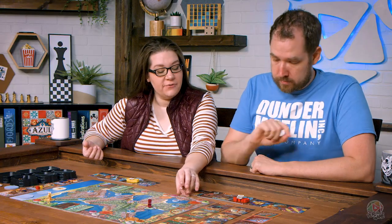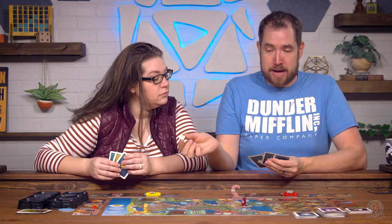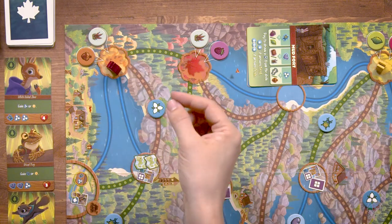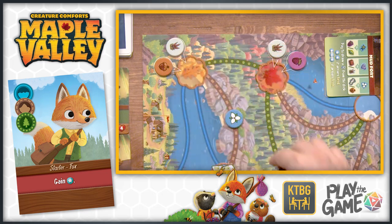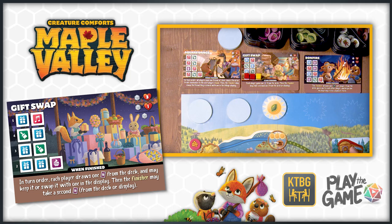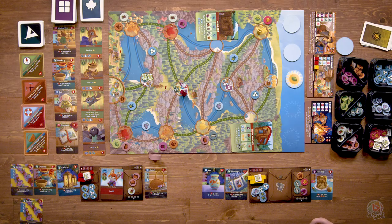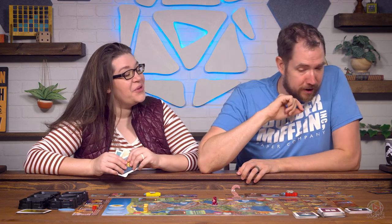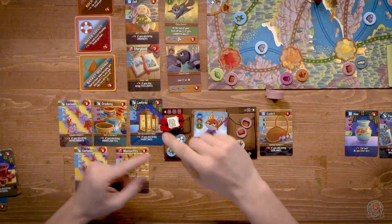Round 3 begins. Using a mini map to travel the rock path and get a flower, then going the forest path to get a patch. Placing a cube on the gift swap to complete it. For completing the gift swap, each player gains one face-down favor from the deck, and the finisher gets a second one from the deck or display. Taking marionettes as the second favor choice - strategically taking it so the other player doesn't get it.